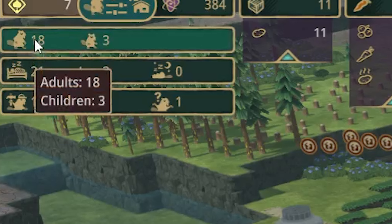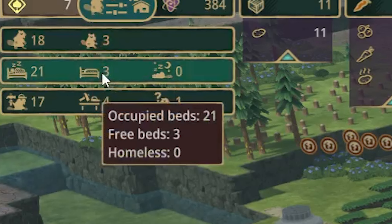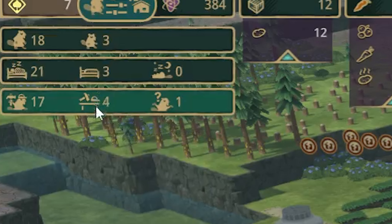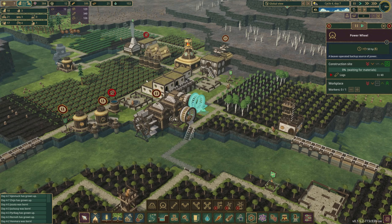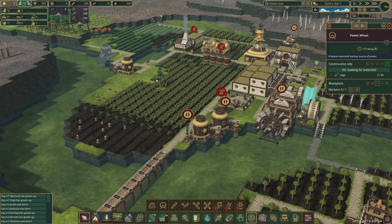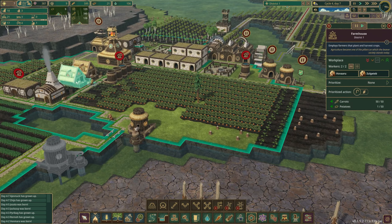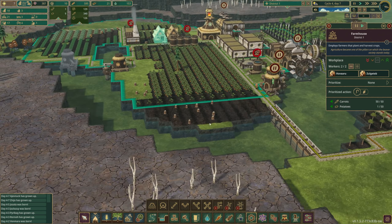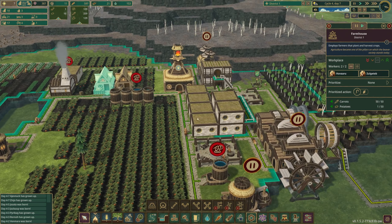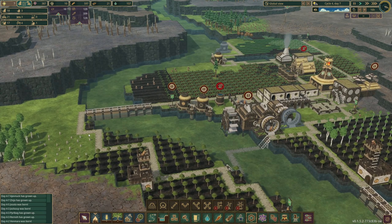Let's do a quick stock check. We have 18 adults, three little baby beavers - I think they're called kits. We do have three free beds so we can have three more kids, and we have some vacancies at unemployment. So we definitely need to grow our beaver population as well, and that will just occur naturally. The last thing I mentioned last episode was potentially building a farmhouse, and I think we will - it'll allow us to expand a little further down here. So that will be another objective of ours. This is going to be a very busy episode.